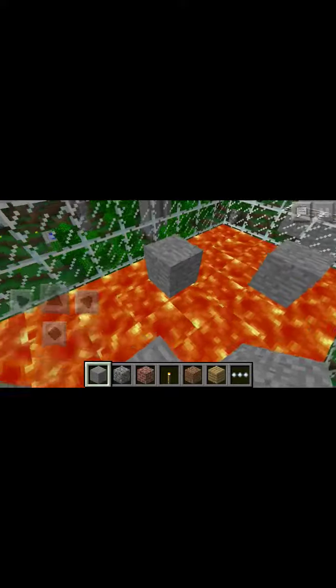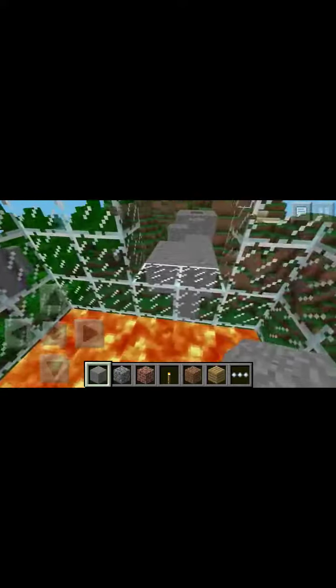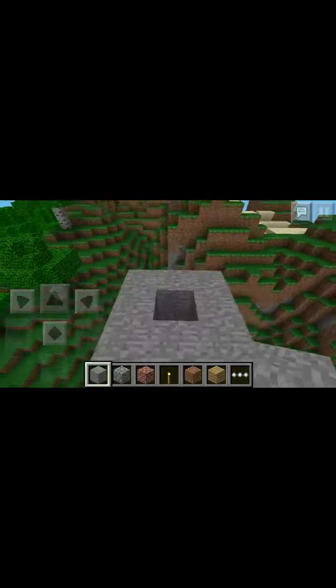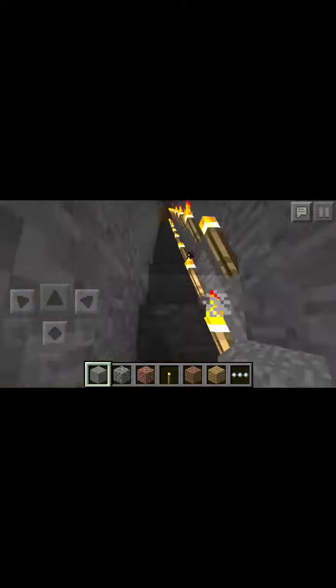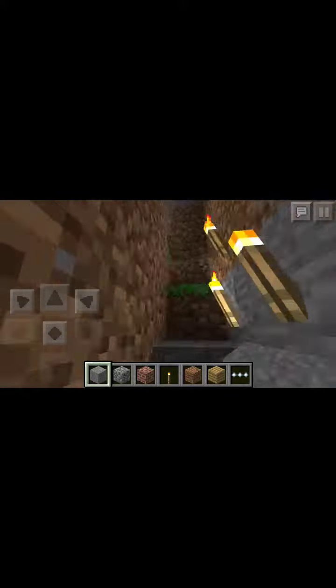There's some lava parkour here, so be careful. It's pretty easy — just some normal parkour. Go down here, then forward — it's like a just-kidding thing. Keep going up until you find the light.